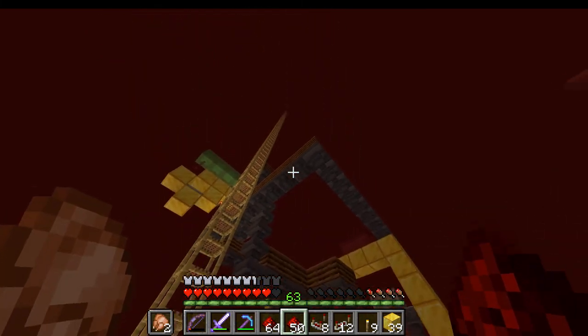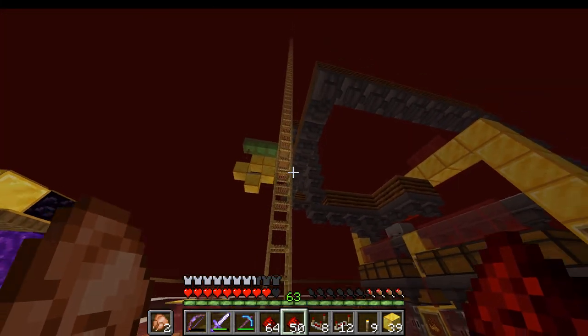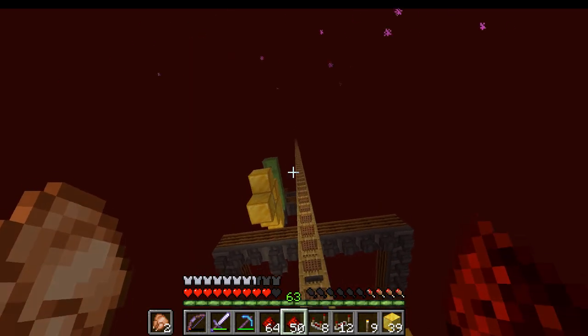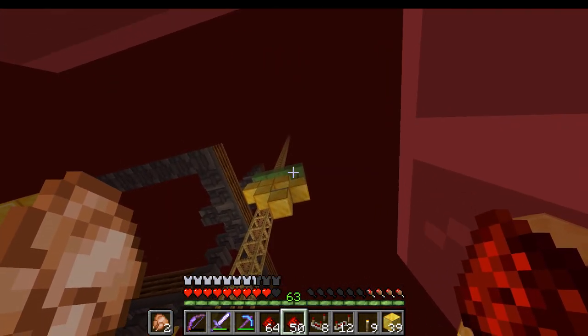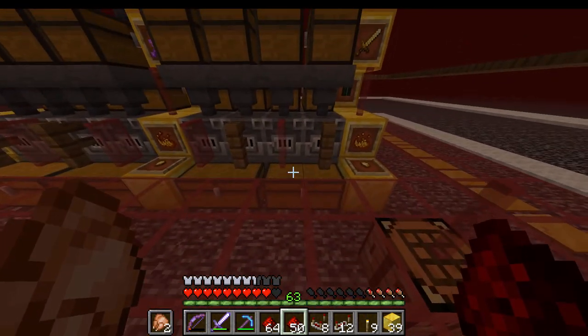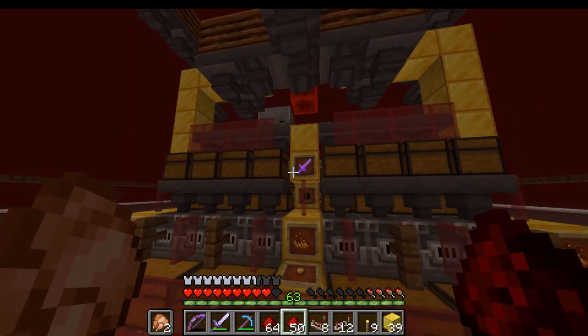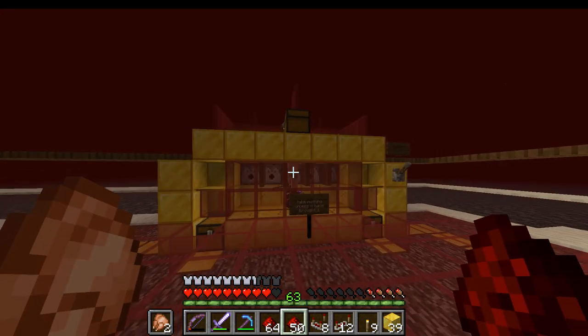I created a gold farm. AFK drops things down, flesh is sorted out there and thrown in the lava, and these are gold nuggets sorted out and put directly into these chests. The rest of the swords are thrown down and smelted into nuggets. Feels like perfect.